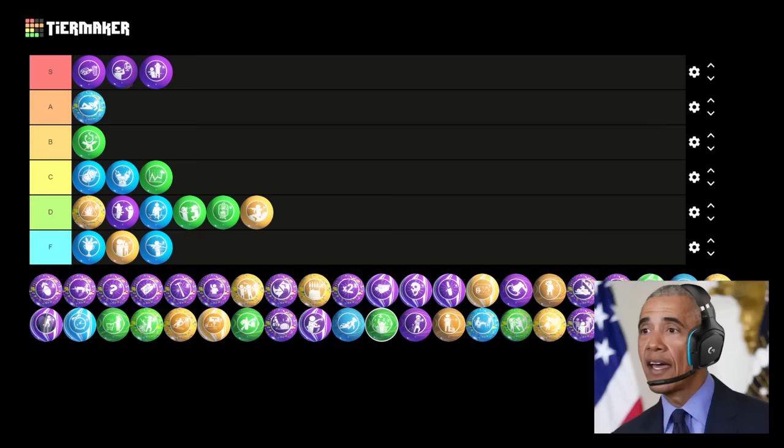Perkaholic — easiest S tier ever. There's almost nothing better than this. Getting every perk as soon as the game starts just makes everything much easier and allows you to get set up far faster. I'm pretty sure I've used this Gobblegum in almost all my matches of BO3. You can't argue that this isn't one of the best and most OP Gobblegums. Let's just put it where it belongs and keep going.